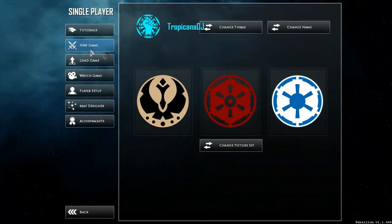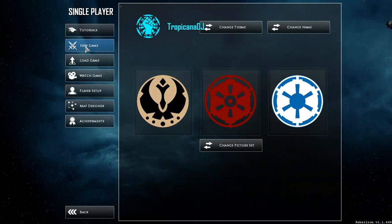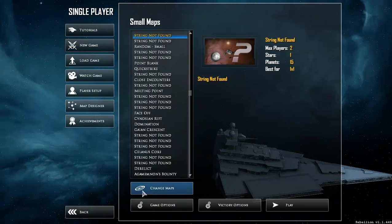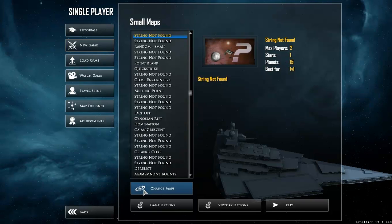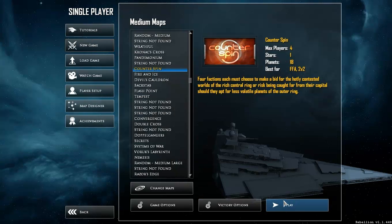I'll start a game just to show what the in-game HUD looks like. The faction selection screen — the pop-up menu — is still being worked on. We're not entirely sure how we're going to arrange it and what we're going to put on it.